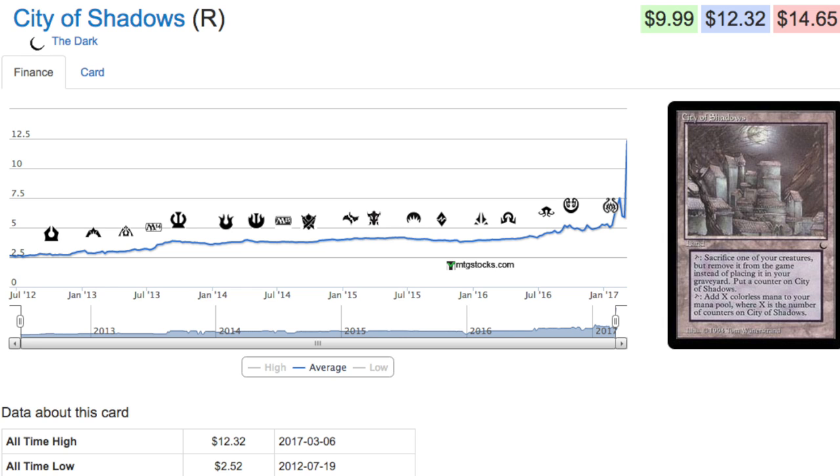You tap it and add X colorless mana to your mana pool, where X is the number of counters on City of Shadows. It's a very interesting card and very good right now with the amount of counter manipulation — this is why the card has spiked in price. It was never a bulk card; it was always around two dollars and fifty cents, but it was not a twelve dollar card.